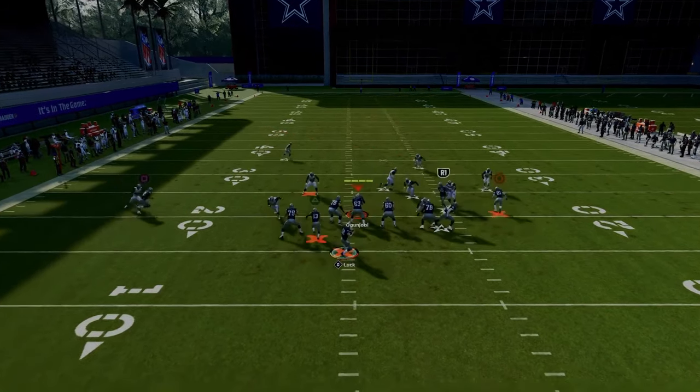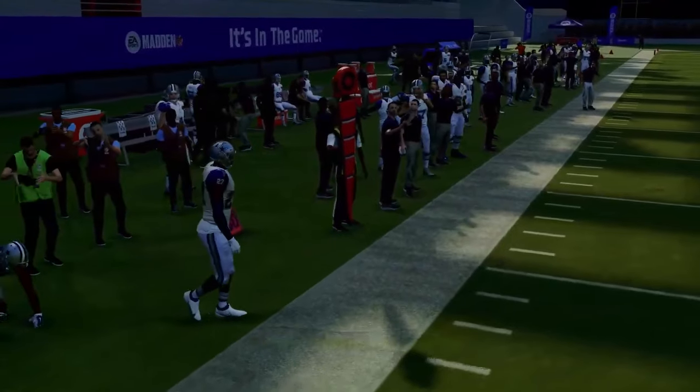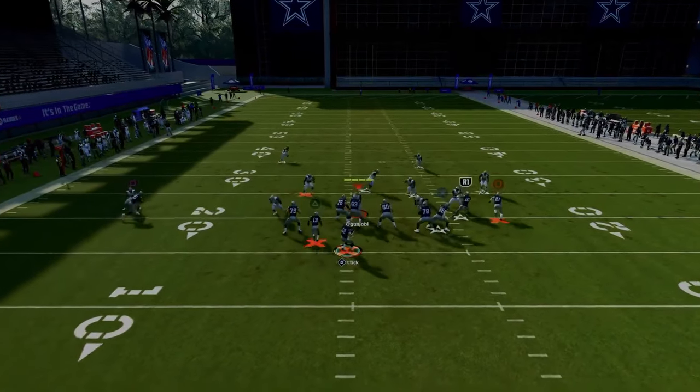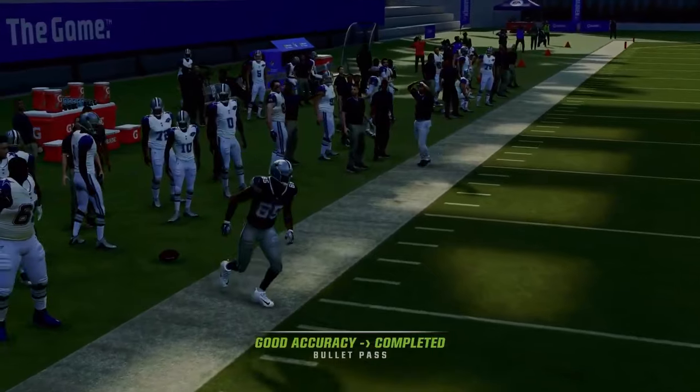We haven't talked much about the solo wide receiver side C route. You can user-catch that. If it ever looks like he's covered, just try clicking onto the receiver — a lot of times it'll be wide open. Sometimes it just flat out beats man coverage to the sideline, getting separation against man coverage.